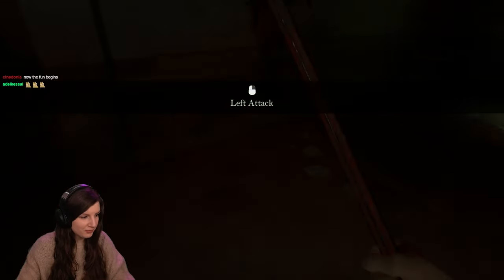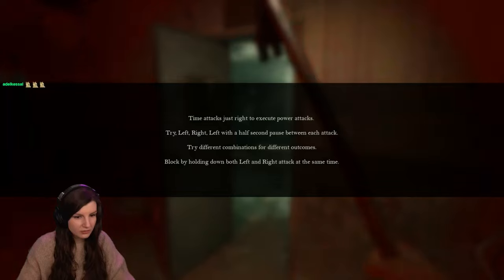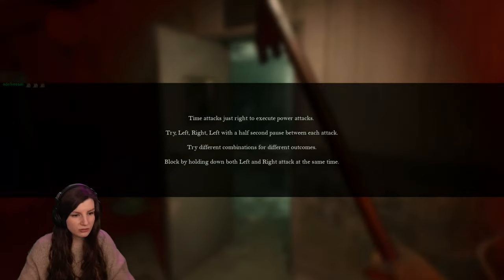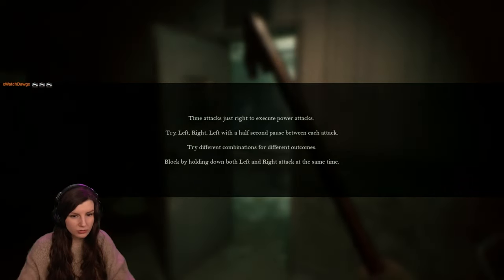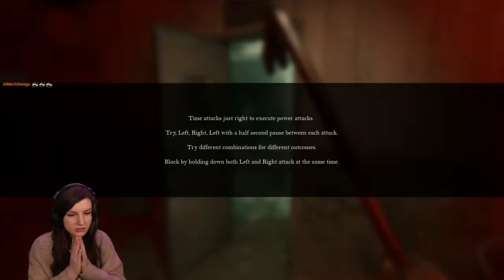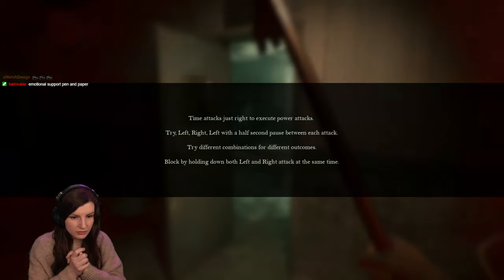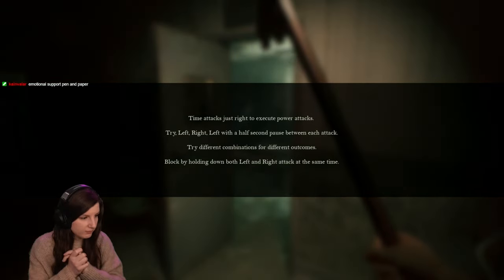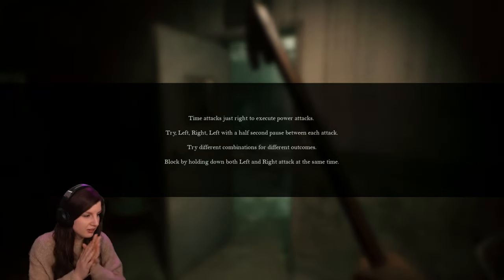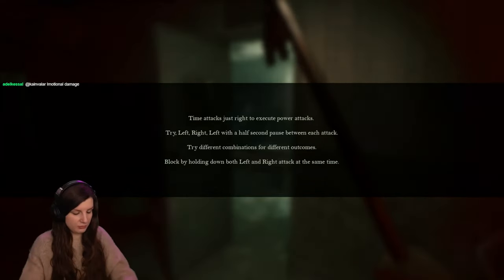Not the cat! The fun begins — I hope the teaser is like off. Time attacks: try to execute power attacks, try left-right-left with a half-second pause between each attack. Don't tell me how to attack now! Try different combinations for different outcomes. Blocking by holding down both left and right attack at the same time. I really need emotional support now, and it's a dog who will attack me. Oh no, I'm not ready — really not ready.